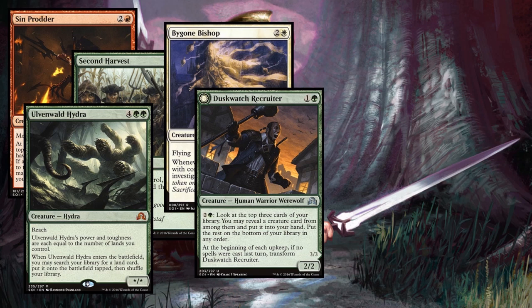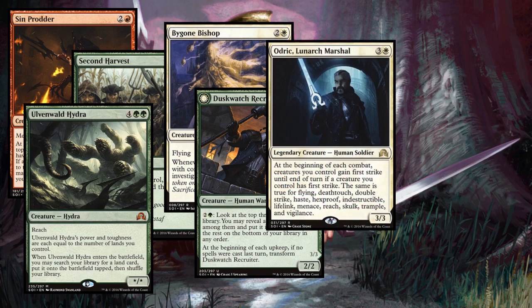Dusk Watch Recruiter is a pretty expensive uncommon. Its activated ability doesn't require any tapping — if you have a deck that produces a lot of mana you can mill through your whole deck. With an infinite mana outlet, Dusk Watch Recruiter can find the exact combo piece you need. It's a very cool card for commander.